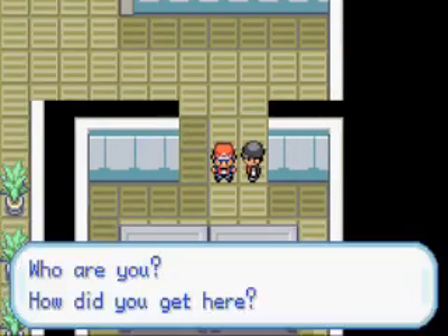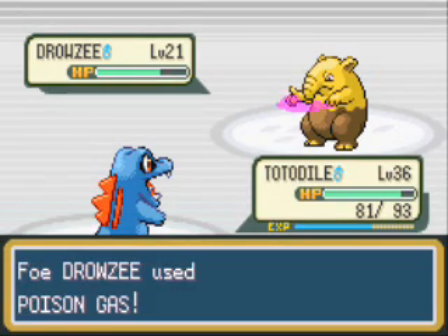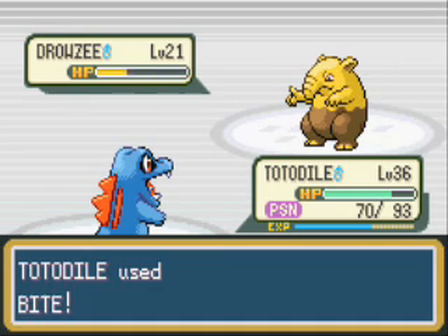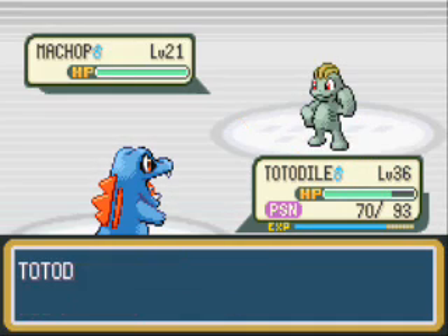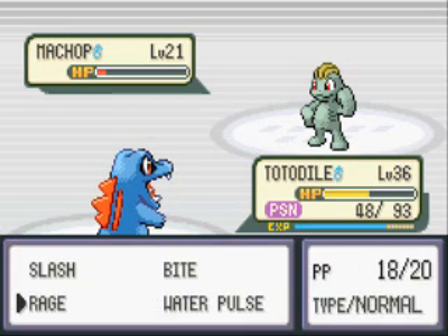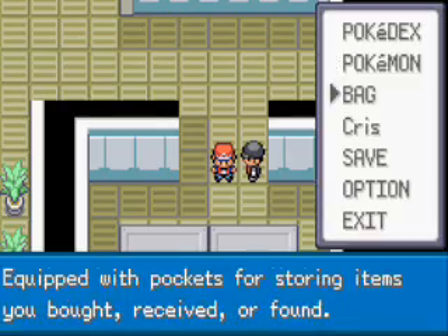I'm not sure if this game can have teleporters like Ruby and Sapphire. Why do I keep using Rage? I need to move that thing. I'll use Bite. Water Pulse — one-hit KO. Oh I forgot you're not Ground type, even though you look like it. So I killed him. I'm gonna heal my Pokemon.